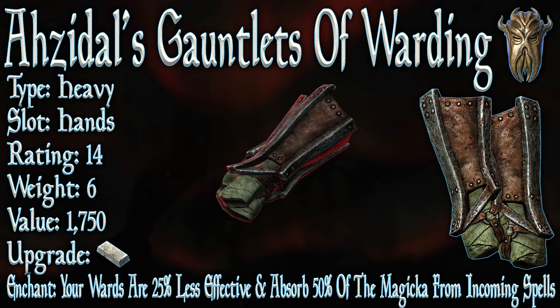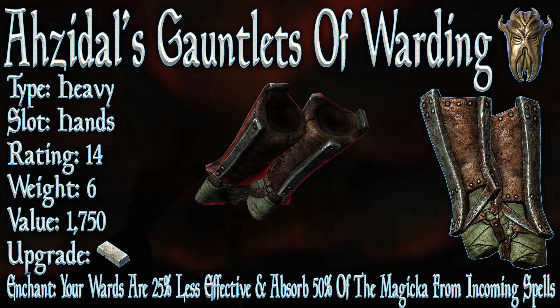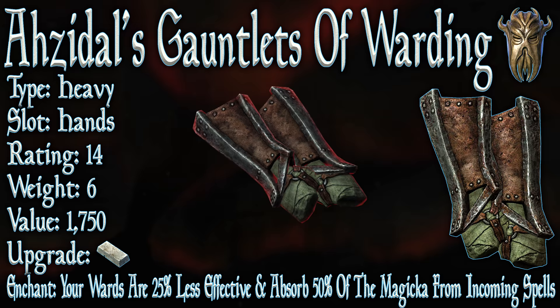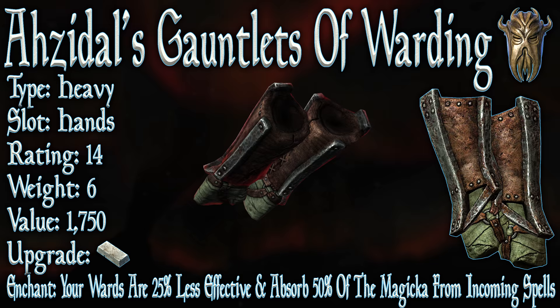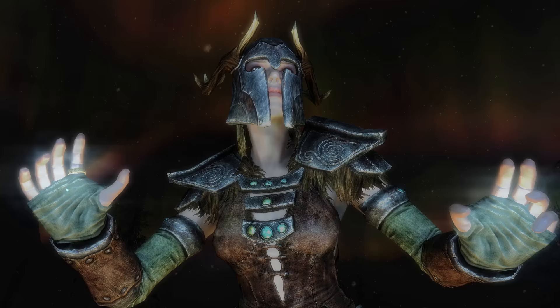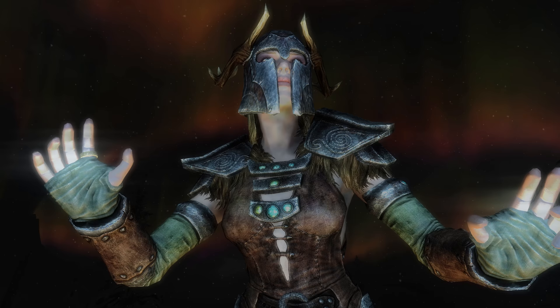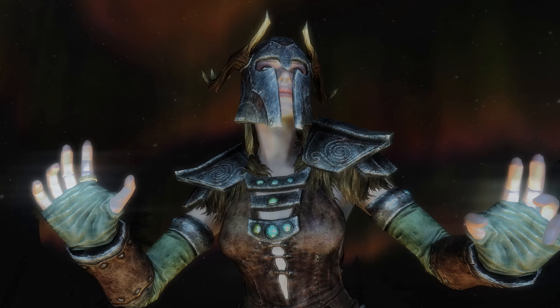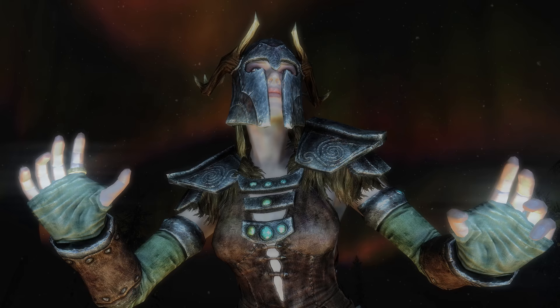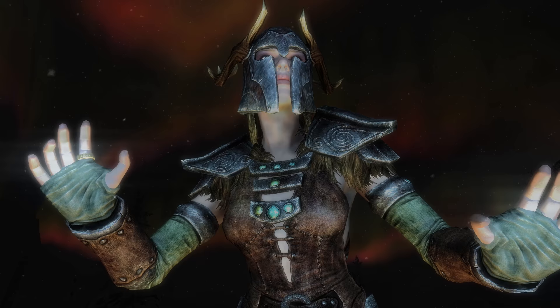Next we're going to look at Azidal's Gauntlets of Warding. Its type is heavy, the slot is hands, it has a base armor rating of 14, a weight of 6, and a value of 1750. It can be upgraded with a steel ingot and requires the Advanced Armors perk. Its enchantment: your wards are 25% less effective and absorb 50% of the magicka from incoming spells. This enchantment is pretty weird and not really that useful. There might be some very specific situations where you'd want to sacrifice 25% of the damage being blocked in exchange to absorb half of the magicka cost of spells being cast at you, but there are better ways to go about that without sacrificing your entire hand slot. Unless you're fighting spellcasters and using ward spells, you'll get absolutely no benefit from this enchantment.